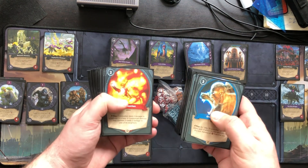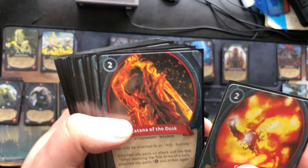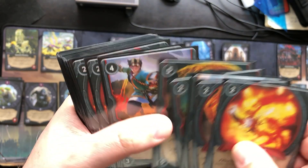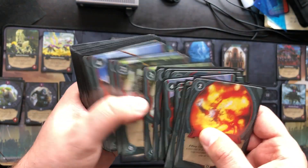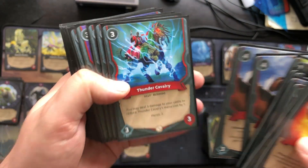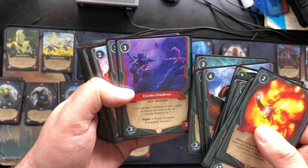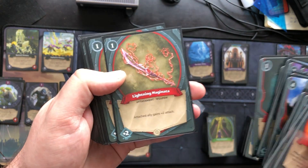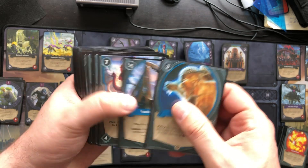For a hundred bucks you get everything you see here: all the decks, all the cards. The red deck — they call it an alliance — is a 140-card deck, and then there's one for the blue and one for the green alliance, that's 420 cards total. You get the playmat on the bottom, the magnetic box, an art book, and even the sleeves. So everything you need for the price of one booster box — pretty cool.